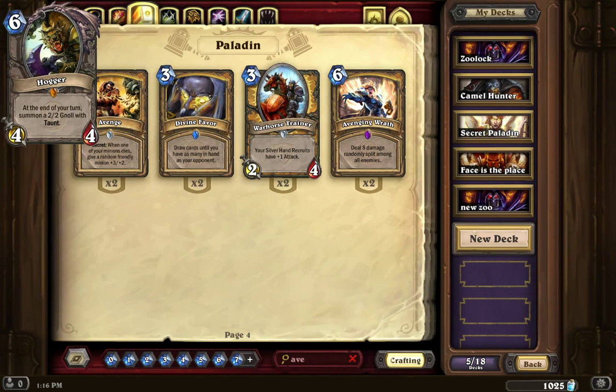You may all remember our friend Hogger, one of the original legendaries placed in Classic when Hearthstone first came out. He was a 6 mana 4/4, and at the end of your turn he would summon a 2/2 Gnoll with taunt. He didn't really see a lot of gameplay. But the Old Gods got a hold of Hogger and corrupted him a little bit, so we are going to look at the new version of Hogger.